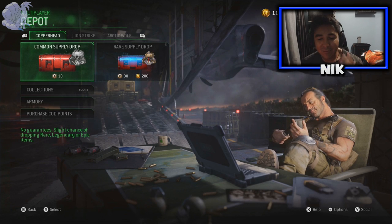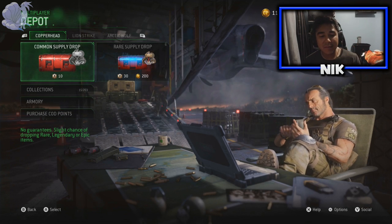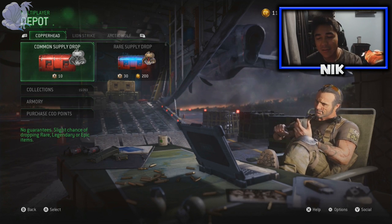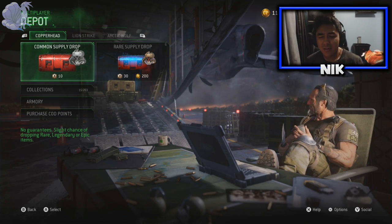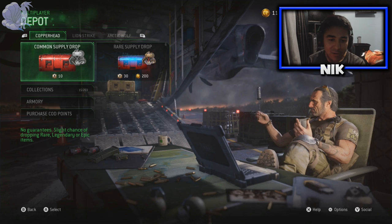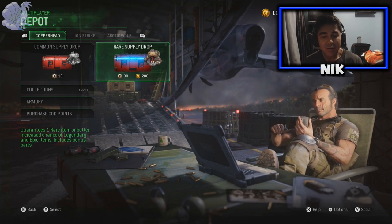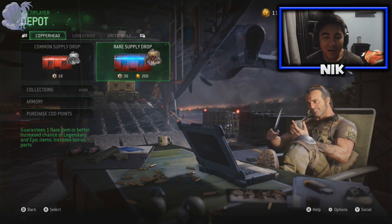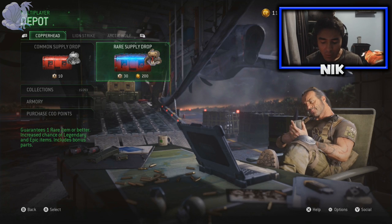I'm basically just going to be doing straight up Copperhead and we're gonna open up 15. I did buy some CoD points - $10 worth - and I don't condone buying CoD points, but for Modern Warfare Remastered it seems like you do get what it's worth. The supply drop system in this game is way better than any Call of Duty that has supply drop systems, but the way you earn depot credits is so ridiculously slow it's a hassle to open supply drops.